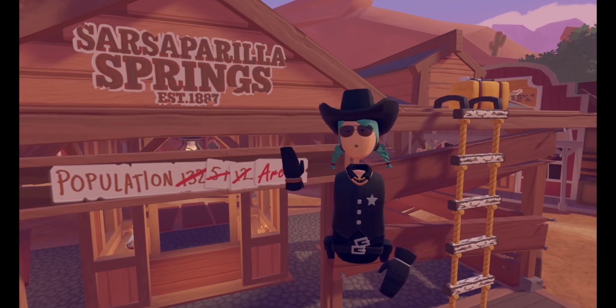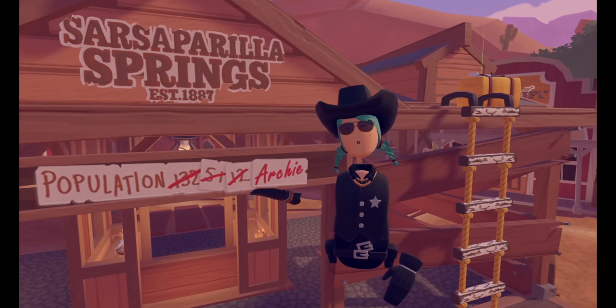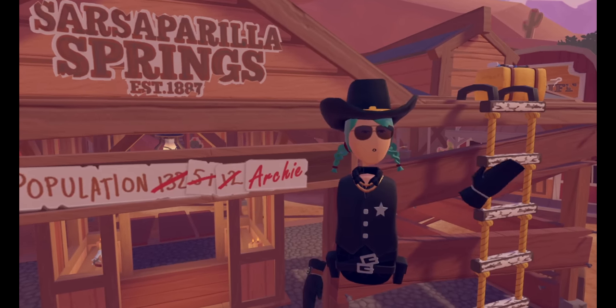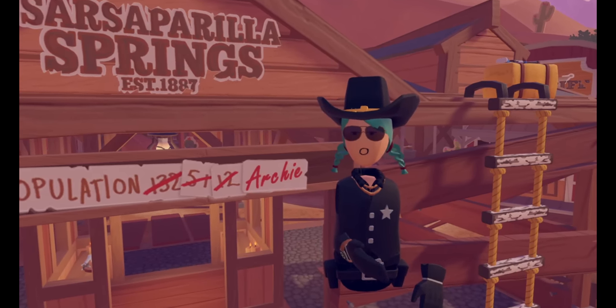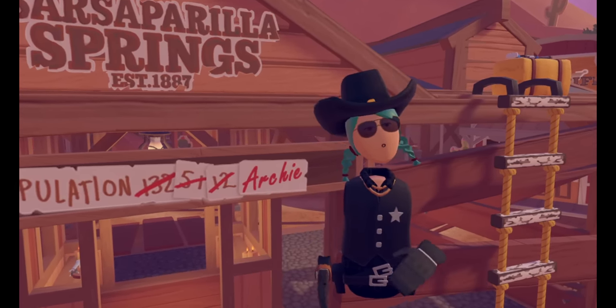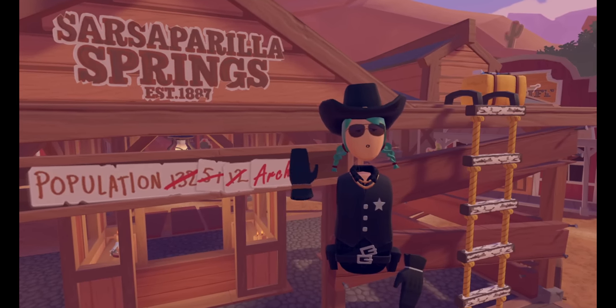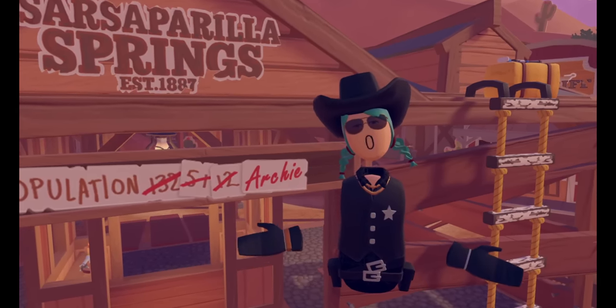Number nine: look out for lore. Notice that there is a sign indicating the population of Sarsaparilla Springs — it's only one, an individual named Archie, the Archibald Mining Co. restoration society, a broken jail that connects to a robbed bank vault. Could there be more Rec Room lore to come? With the addition of this western map, paying attention to all these details is extra important as we learn more.